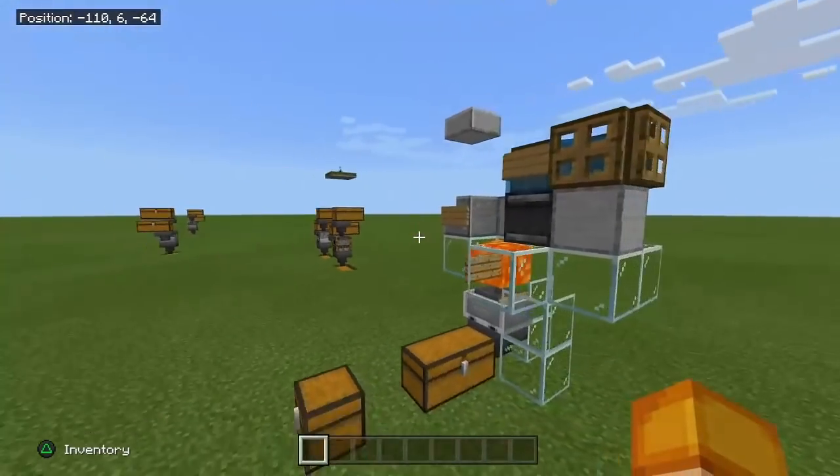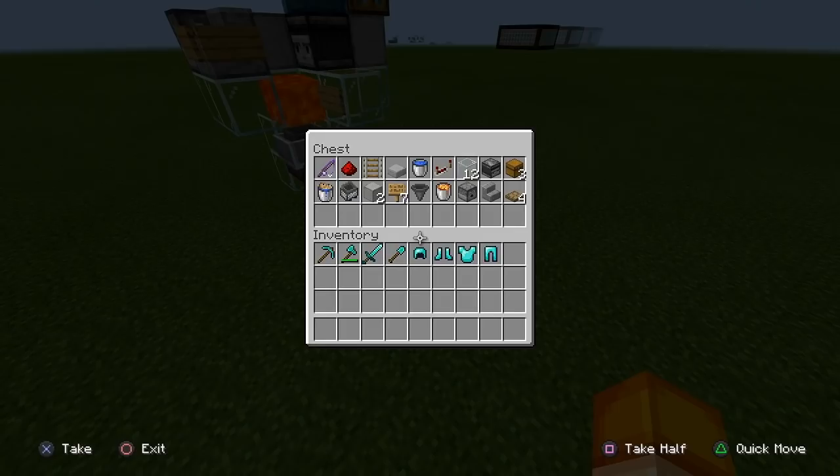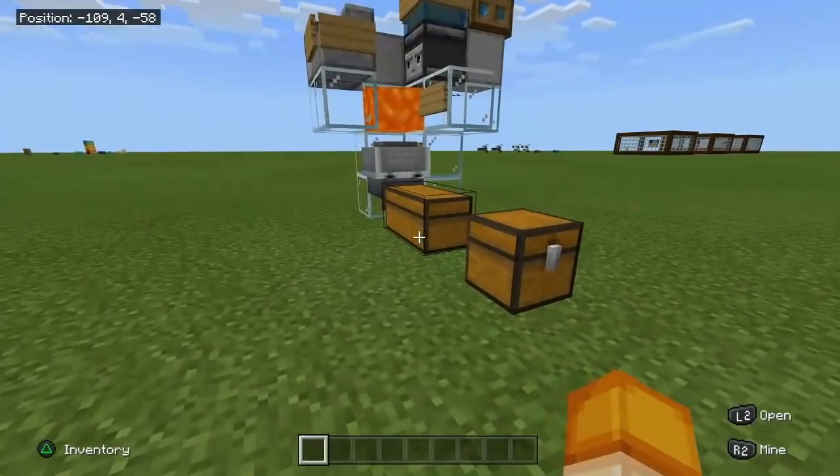This build is very, very cheap. The most expensive things you need are probably lava, hoppers, and the minecart with hopper. Here's everything you need: one redstone, one rail, one slab, one bucket of water, one repeater, 12 pieces of glass, one observer, three chests, four oak trap doors — any trap door works — one stair, one dispenser, one lava bucket, one hopper, seven signs, two building blocks — bring some extra. Also a minecart with hopper, and a bucket of cod. It has to be a bucket of cod, not a clownfish bucket.